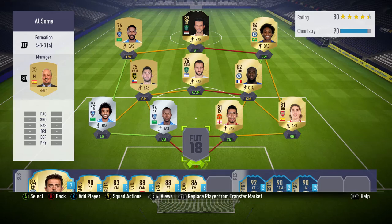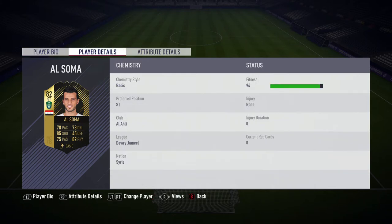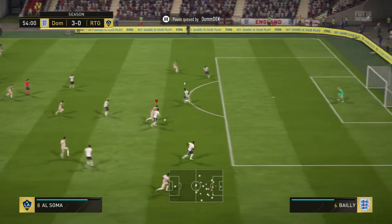In today's video I'll be reviewing the new 82-rated inform Al-Sommer. This card is really fun to play with — it's got 85 pace, 82 physical, and 78 pass. For someone who's six foot four, that pace is really good. It's got some nice in-game stats, especially the shooting and physical. The 79 acceleration is really good for six foot four.